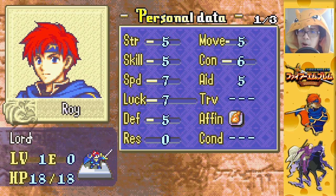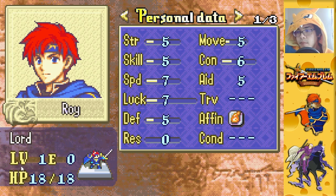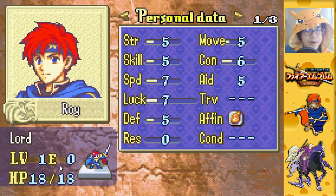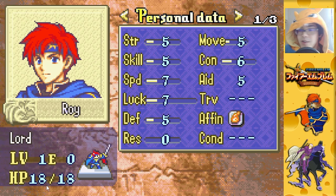This here is your class. Your class determines a whole bunch of parameters about your units, but the big ones are what weapon types you can use and whether or not you have a mount. Roy's class, Lord, is a foot unit — no horse — and can use swords. Here is your level. Levels go from 1 to 20, and once you hit at least level 10, you can promote to an advanced class if you have the appropriate item, and then your level resets to 1. E here stands for experience, which goes from 0 to 100, and once you hit 100 you level up.